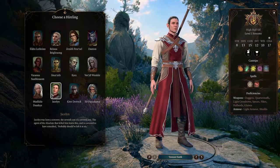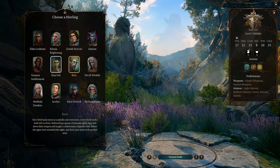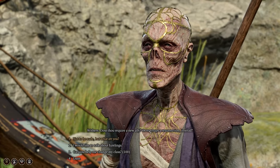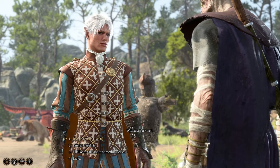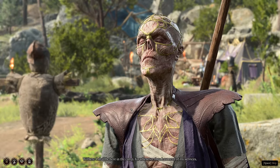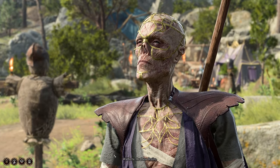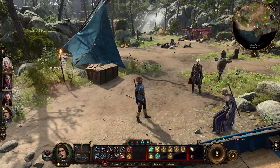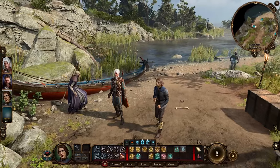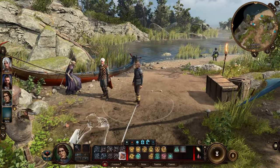The way we are gonna do this is quite simple — it is completely based on hirelings. Maybe you already know that you can talk to Withers and hire other companions in the camp for 100 gold. But you can also respec them, as you can with any other companion, and make use of them in different ways. You could get a hireling whose whole purpose is to stay in the camp and only get into the party to cast a buff and leave again.